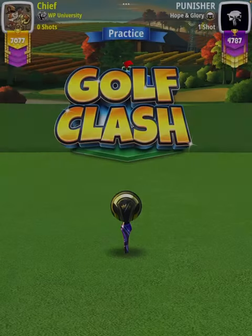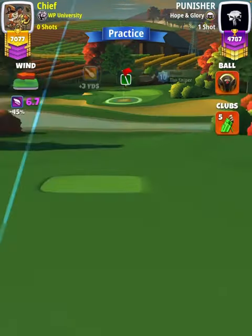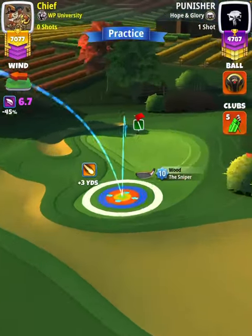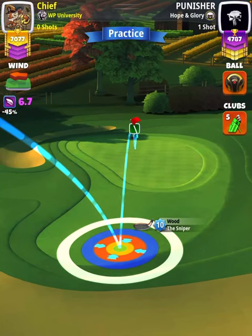Hey, what's going on everybody? This is hole number two of the Napa Valley tournament, expert division opening round. For our tee shot, we're going to use a Sniper level seven plus with either a Kingmaker or a Kingslayer ball, depending on our wind. We want wind to be somewhere between 6.5 and 8.0 miles per hour before we apply any spin.